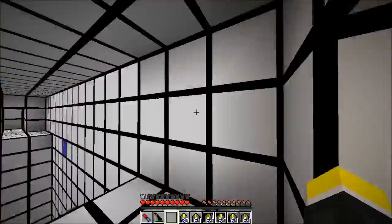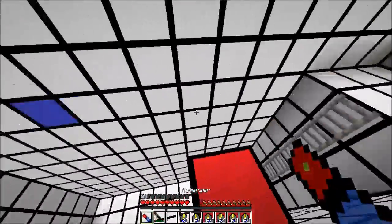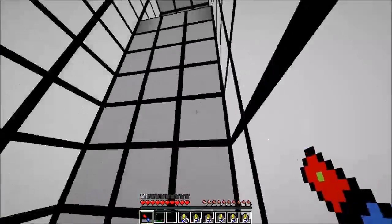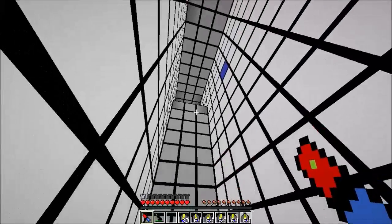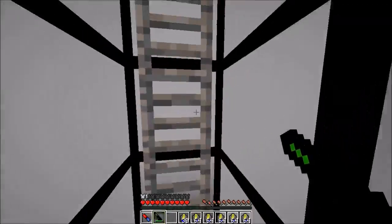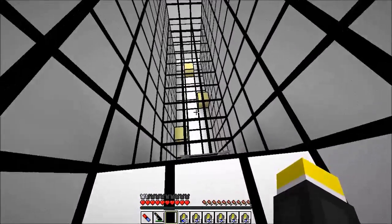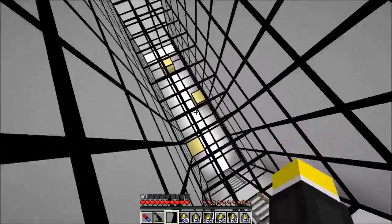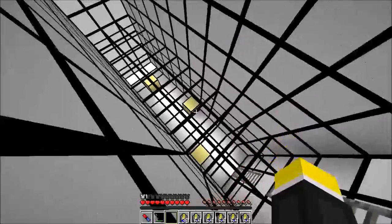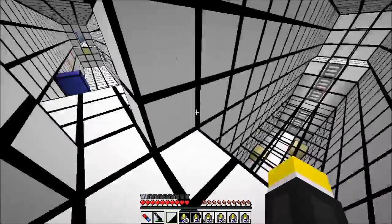Those are like laser beams or something shooting at you. Oh, this one was supposed to be rigged — does it just not work? It's funny because you can just press that. You're not actually supposed to do that. This one's pretty cool actually — I always like mirror-type parkour, because you can actually see where you're jumping and where you're supposed to be jumping.